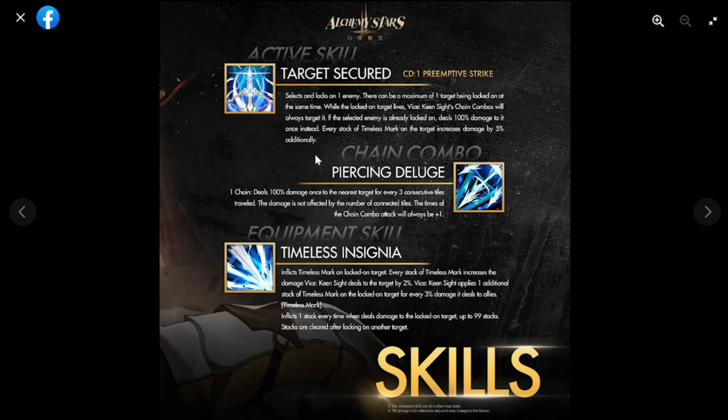Her equipment skill, Timeless Insignia, inflicts timeless mark on the locked target — each stack increases damage dealt to the target by two percent. Vice applies one additional stack of timeless mark on the locked target for every three percent damage she deals to allies. Timeless mark inflicts one stack every time she deals damage to the locked target, up to 99 stacks; stacks are cleared when locking onto a new target. Her kit is focused on a single target, making her good for single-tile bosses.